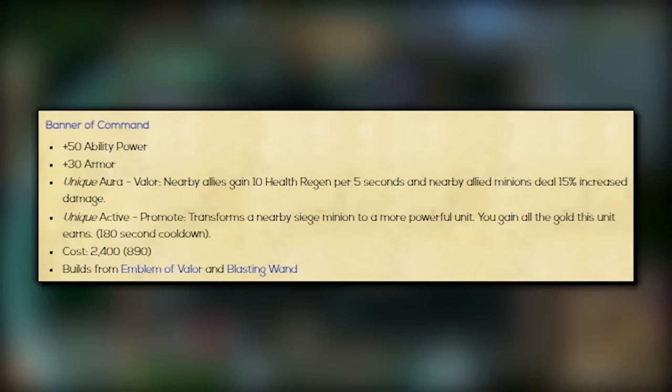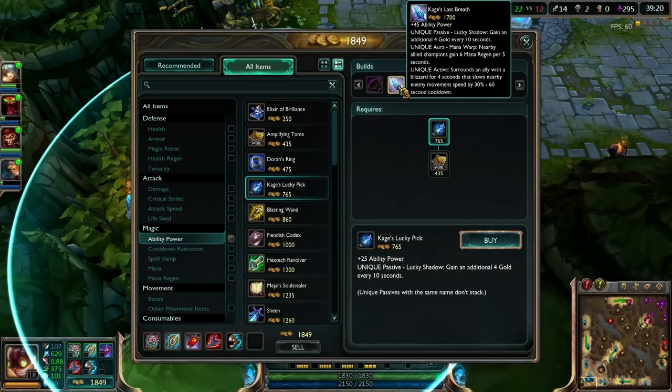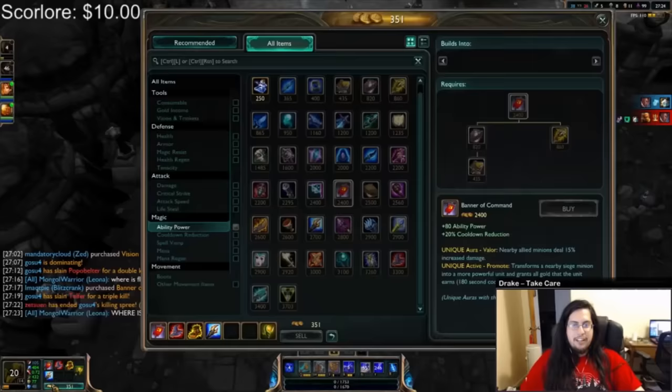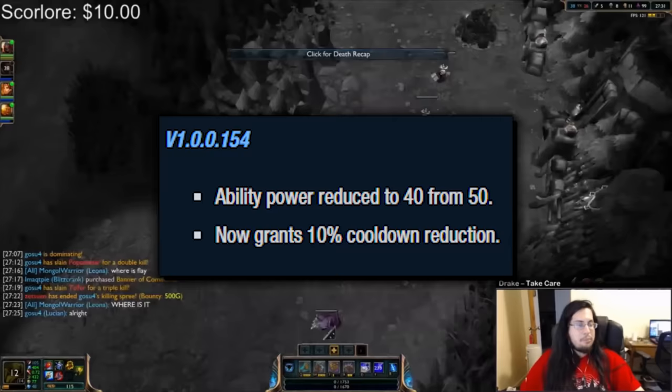The active, much like its predecessor, was called Promote. It transformed a nearby siege minion to a more powerful unit, and you gained all the gold that this unit earns, on a 180 second cooldown. It's fairly obvious that Banner of Command was meant to be a support item. On its release it gave 50 ability power, but in an attempt to make it even better for supports, two patches later it was given 10% CDR but reduced the AP by 10, really enforcing the idea that mage supports such as Morgana should really love this item.